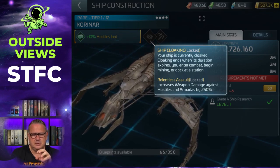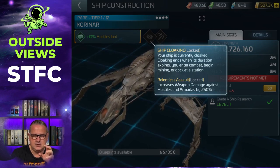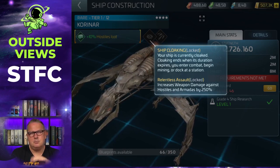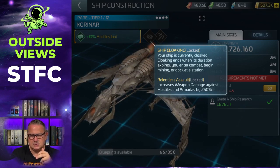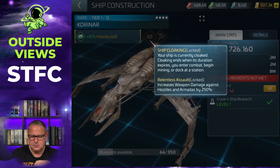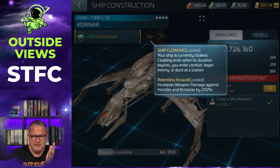You need to unlock both of those abilities, and you also have to pay every time you use them — the cloak with Latinum and Relentless Assault with orbs. Those are topics for different videos where I'll talk about ship cloaking and Relentless Assault in general; I won't go into those details in this video.